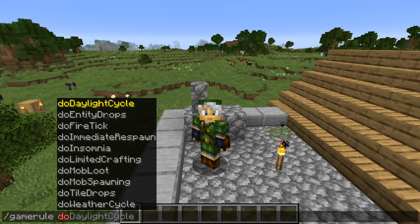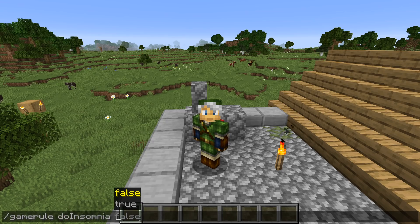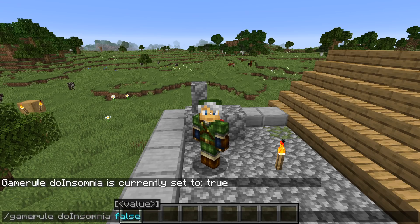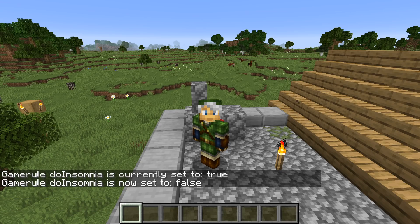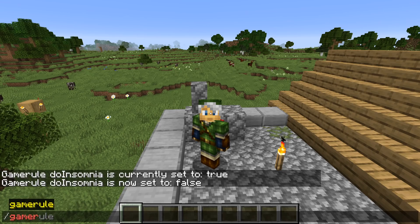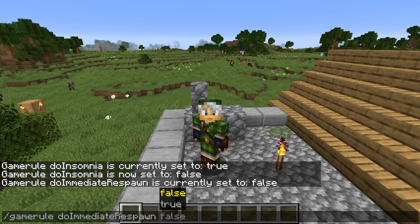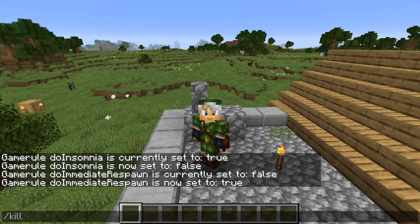Let's start with the Do Insomnia game rule. The default for that is true, and if you switch it off, it will prevent phantoms from spawning during nighttime. Do Immediate Respawn is a game rule that defaults to false. If you switch that on, you will not see the death screen anymore — you will simply instantly respawn.